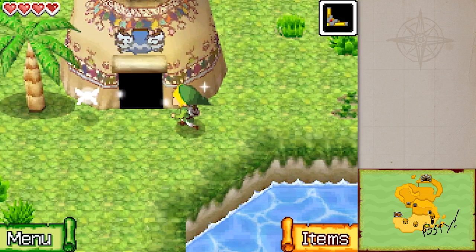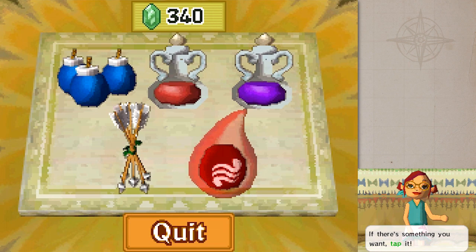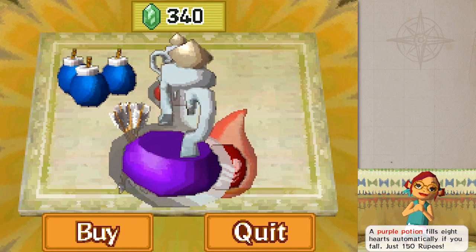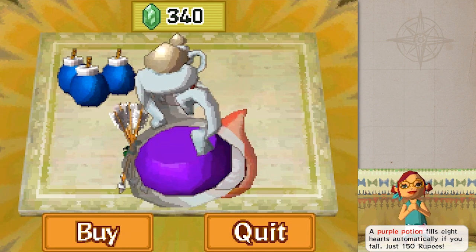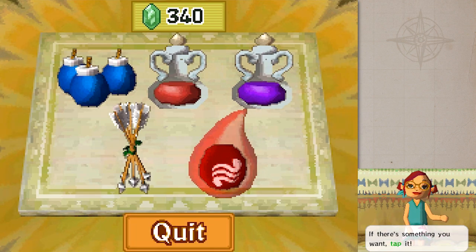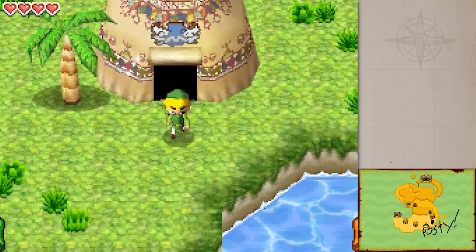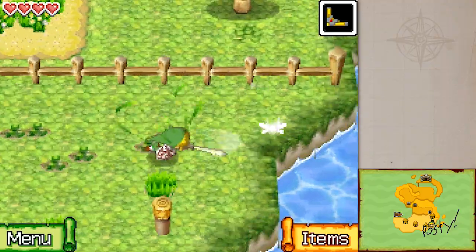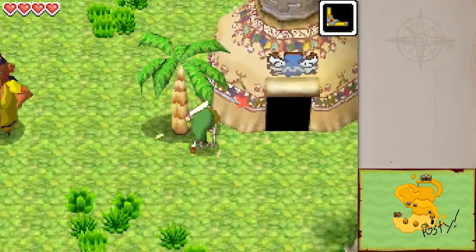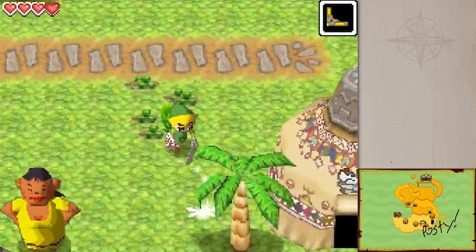We're gonna go shopping right away. A mysterious purple potion - fills eight hearts automatically if you fall. It's essentially a fairy in a bottle, which does not exist in this game. You can only get these by buying them with rupees. I really wish more games made rupees important like this. You do periodically need to go shopping in Phantom Hourglass - replenish your potions, use them to do various things. In so many games you end up with thousands of rupees with no purpose.